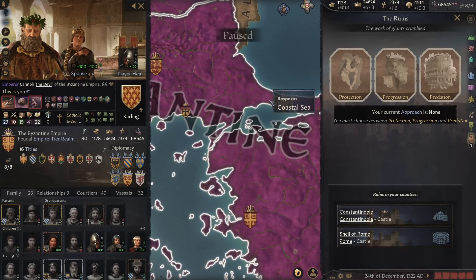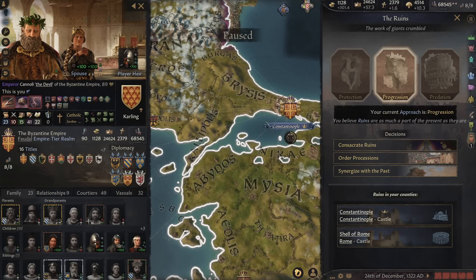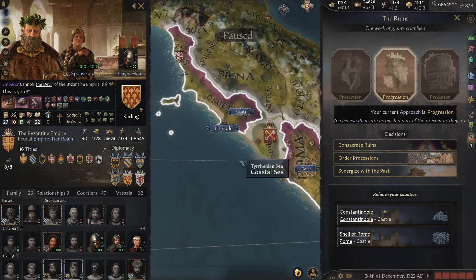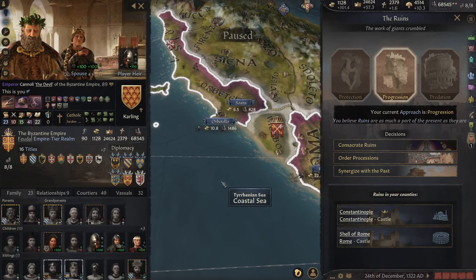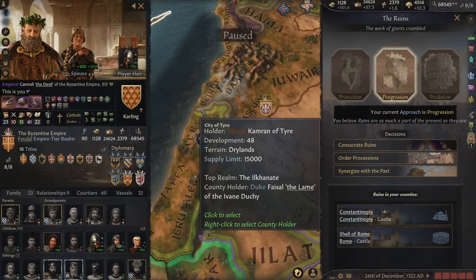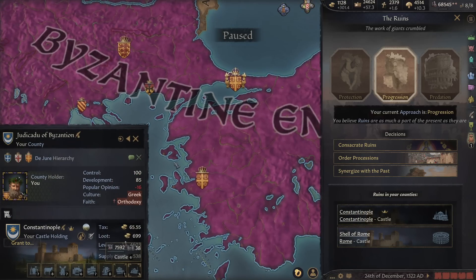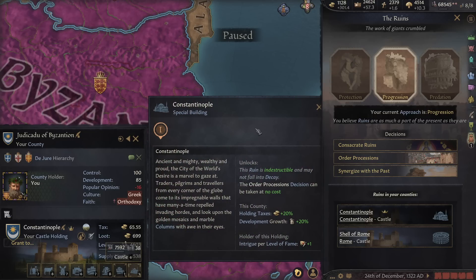We're mired in history, steeped in history. I think Progression and bringing it forward — upgrading all this stuff, rebuilding. Right now we've only got two ruins in our counties. I presume major sites will have them: Alexandria would probably have quite a lot, maybe even the pyramids. Obviously Jerusalem would have some, and Antioch probably also makes sense. Right now we've only got Constantinople and Rome itself. This ruin is indestructible, won't decay. Order Procession decision can be taken at no cost — cool, because we have Constantinople.